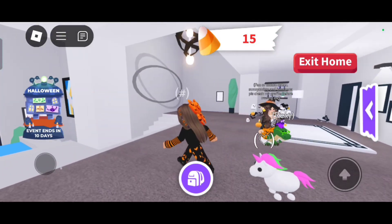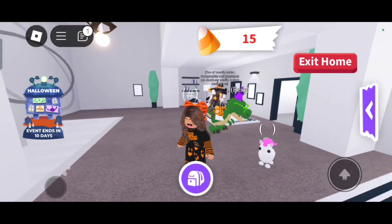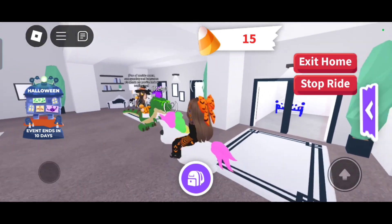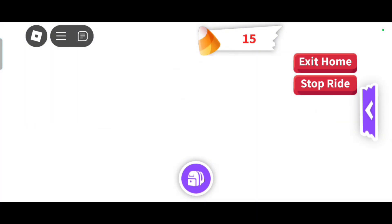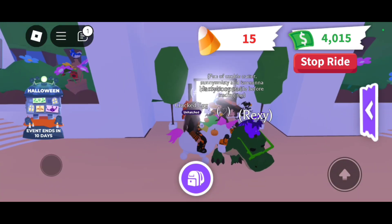Do you like my Halloween outfit? It's very sigma - it looks like there's just plushies swarming around you. I think we should teleport to the nursery so we don't have to walk. I teleported there right away, like as soon as you said that.